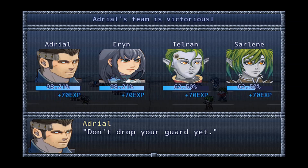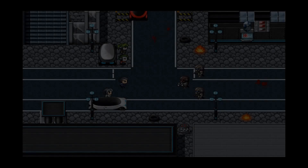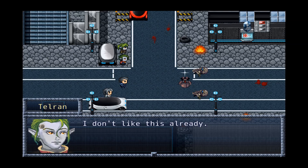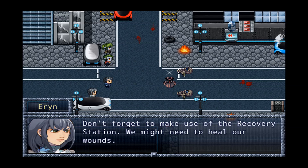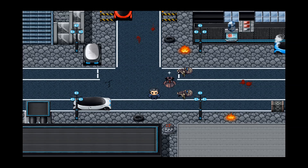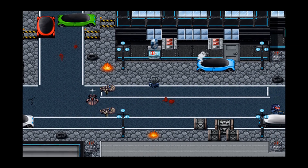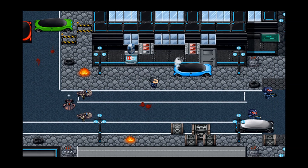'Don't drop your guard yet. Don't forget to search your foes.' The characters discuss wanting to find out who's doing this — they have to. 'Don't forget to make use of the recovery station — we might need to heal.' Someone spots something interesting: loot on a body. Health restored at a recovery station. More friendlies ahead — wait, never mind.